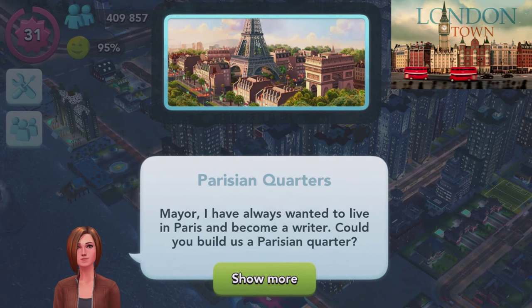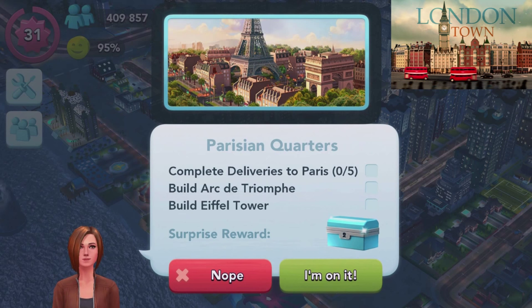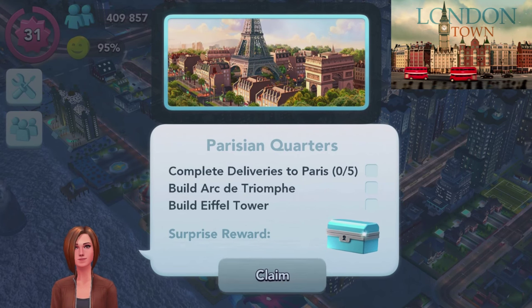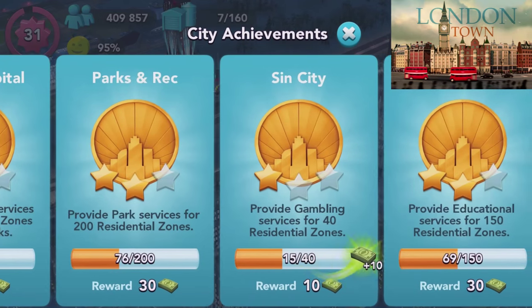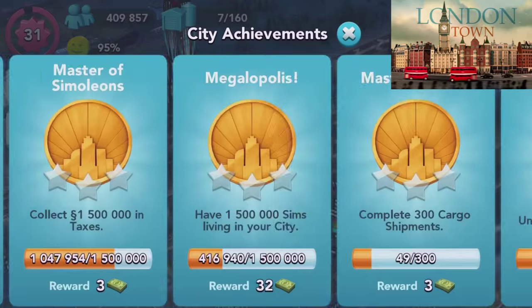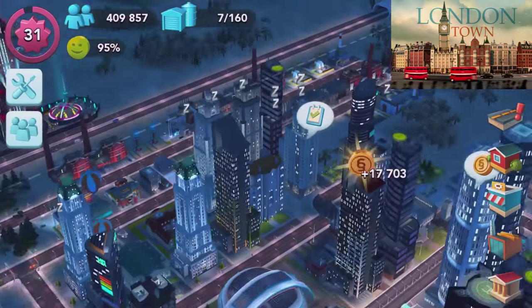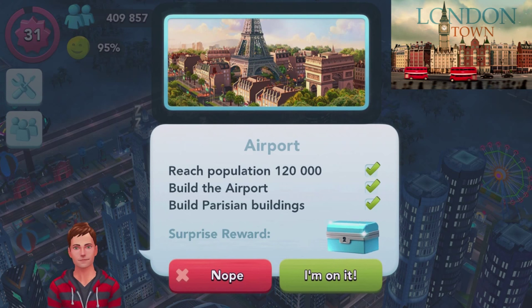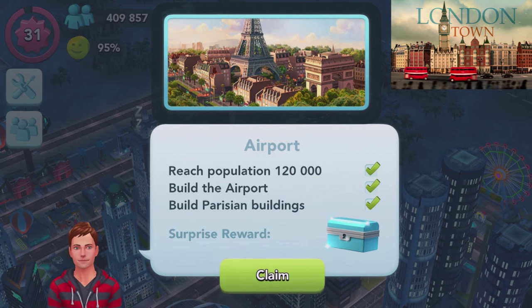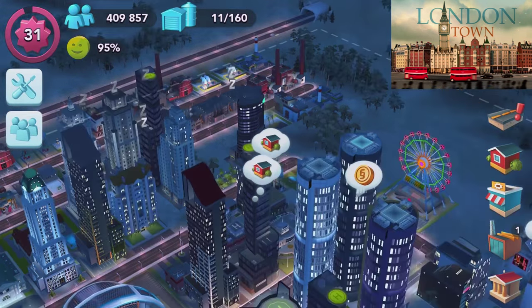There's also a Parisian quarters task: 'May I — I have always wanted to live in Paris and become a writer. Could you build us a Parisian quarter?' I already have deliveries to Paris — zero out of five — but they want us to build an Arc de Triomphe and the Eiffel Tower as well, plus there's a surprise reward. We've also got achievements: reach a population of 120,000, build the airport and build Parisian buildings. We'll get a chest — actually some pretty good things.